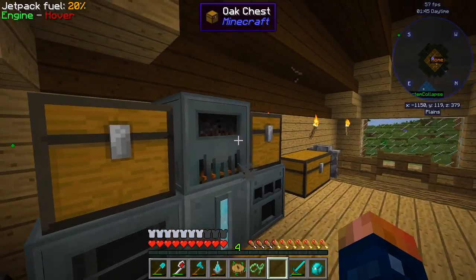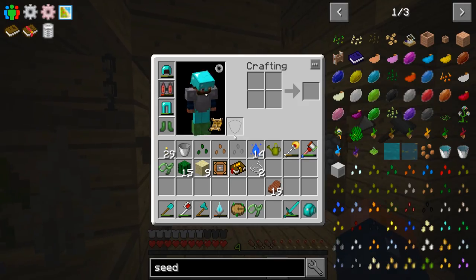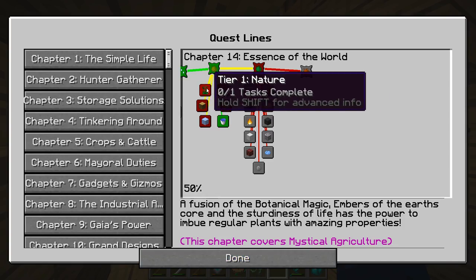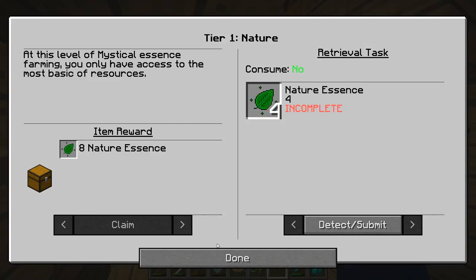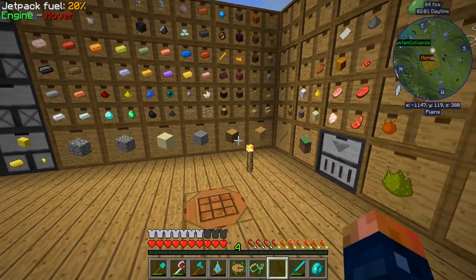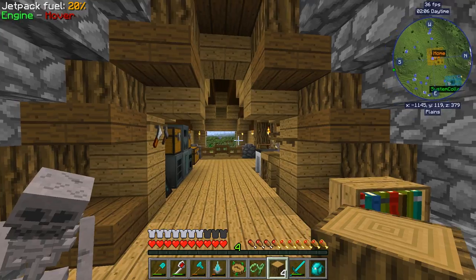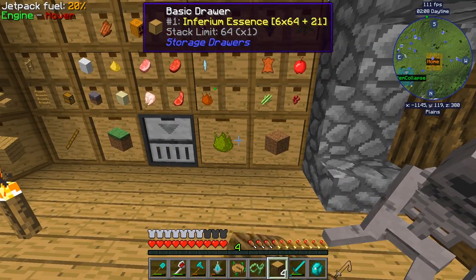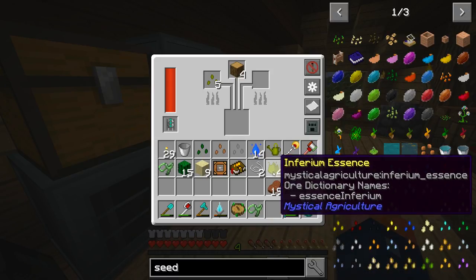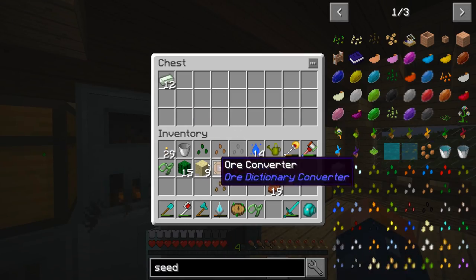Nature seed — even better. So what were the other seeds we were needing? There's a whole list. So nature seed done. Wood essence — I'm guessing it requires logs. Nope, it requires locks — okay, so that one's done. What else? We already have the water, that one's already completed. Ice — how is the ice seed made? We need ice.